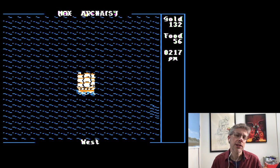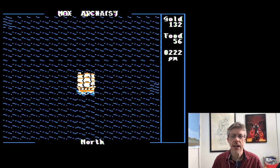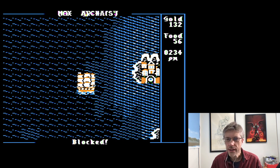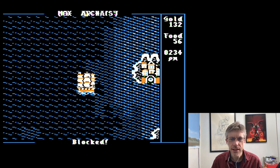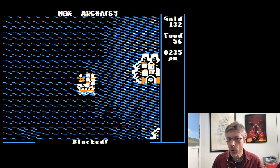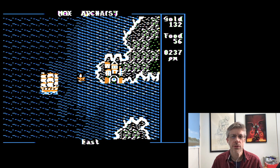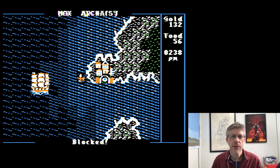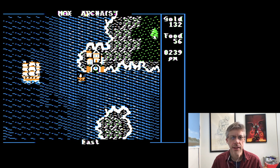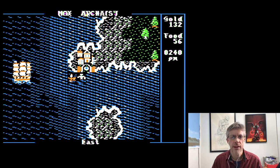I want to talk about how you actually get off your frigate, since you can't sail that close to any lands. To get off my frigate, I just hit the X key — my ship is actually carrying a skiff on board. This is how I sail close to the island. I'll sail the skiff right up to this town over here, then hit the X key again to get off the skiff, and then I can just walk into the town.